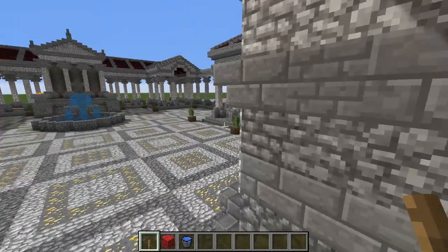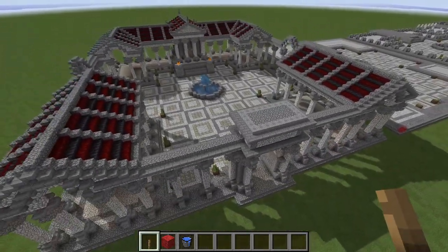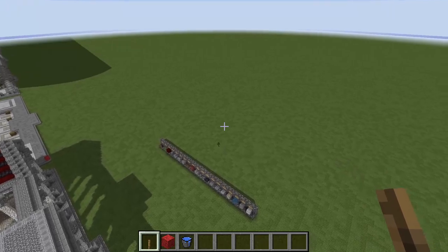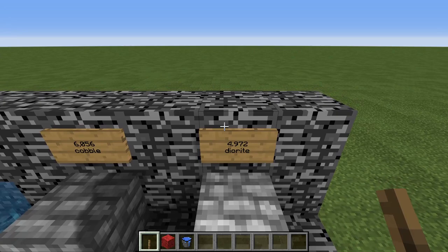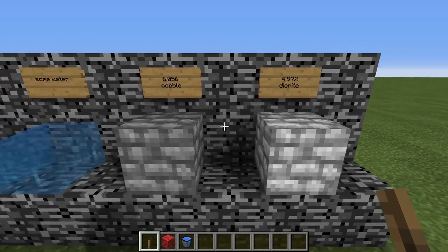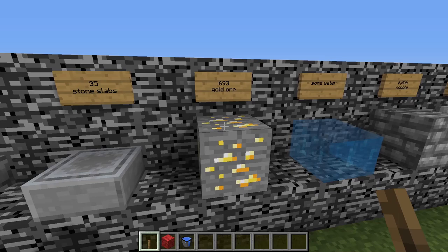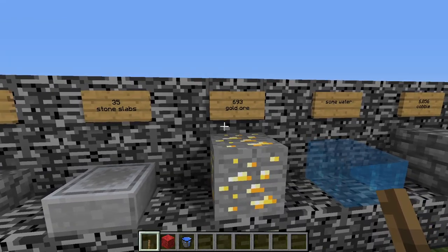Now that I have given you a good overview of the Roman style marketplace, let's take a look at the bill of materials you are going to need to construct this fine Roman edifice. You will be needing 4,972 blocks of diorite, 6,056 cobblestone, some water, and 693 gold ore. I don't think that's too many for you to collect — it'll take some work, but I think you can do it.